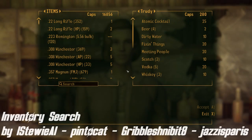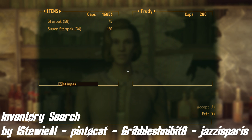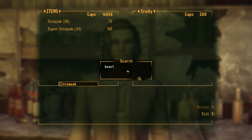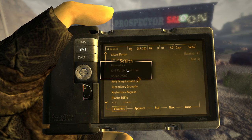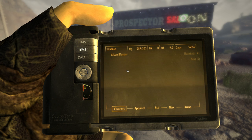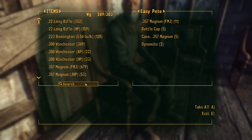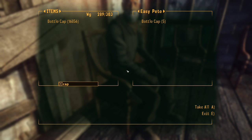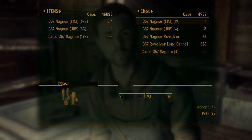Next up, we have Inventory Search by Stevie A, PintoCat, CribbleSchnibbet8, and Justice Paris. This one goes to all the hoarders out there who are tired of searching for items in their gigantic stashes. Now you can use a search bar and find anything you need within seconds. All you have to do is click the magnifying glass icon, type what you want, and it will show up. It works on all inventories — vendors, NPCs, containers, and even your own. So if you are at Gunrunners and want to buy a specific type of ammo, all you need to do is use this search bar without scrolling through every other item first. This is one of those mods that you didn't know you needed until you had it, and from now on I'm definitely going to keep it in my game.